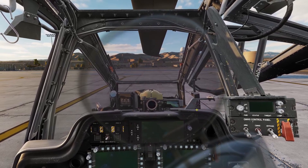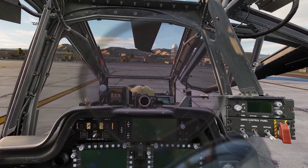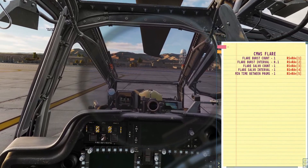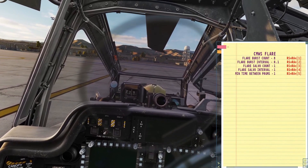If you want to set the flare settings on the ground, you need to open the kneeboard by holding Right Shift and clicking K. Then you can use these keybinds — for example, Right Shift, Right Alt, and 1 would adjust the flare burst count.